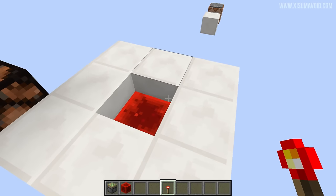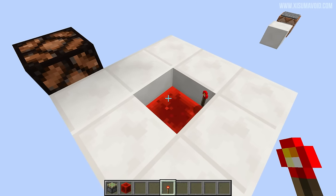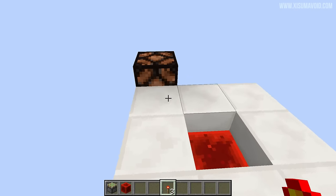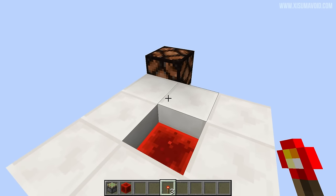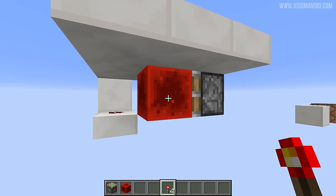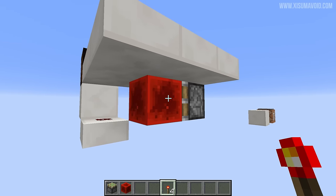So we've got our slabs around the outside here, we've got a redstone block. When we put a torch on top of it, it simply gives us the torch back and gives us a redstone signal as well, as you can see by this redstone lamp over here. So if you fly down below, you'll see this is incredibly simple. All we have is a sticky piston with a redstone block on top of it.